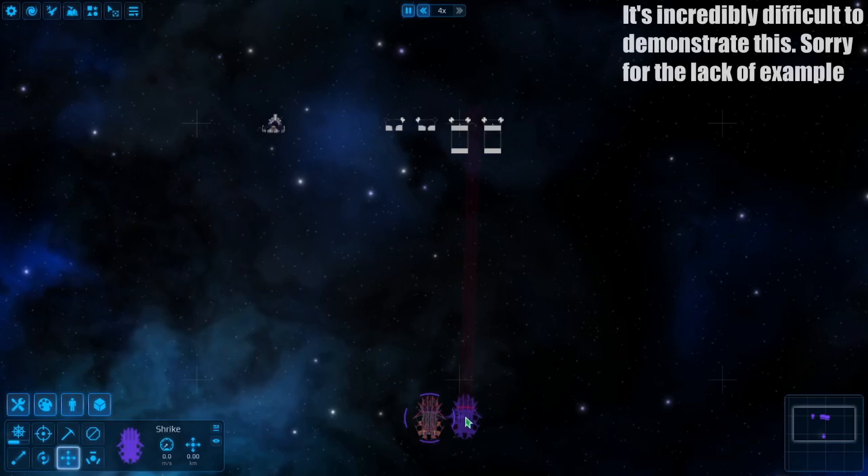The other tactic is to lead your target, or to aim slightly off to account for your opponent's movement. Railguns have one of the highest projectile velocities in the game, but are still slow enough that accuracy suffers against agile opponents at long range. So if your opponent is moving left relative to your ship and you expect them to continue doing so, aiming to the left of your actual target by a few tiles can end up being more accurate.